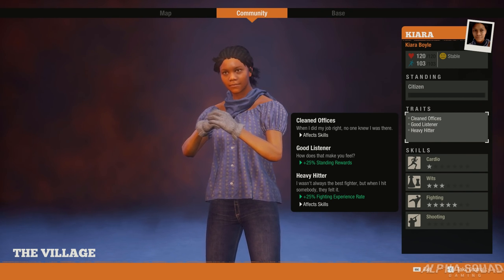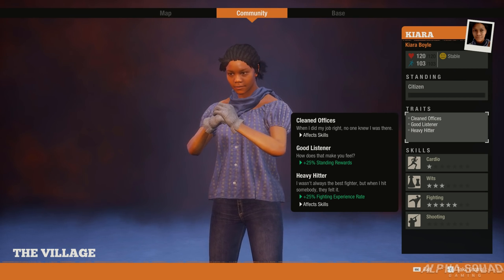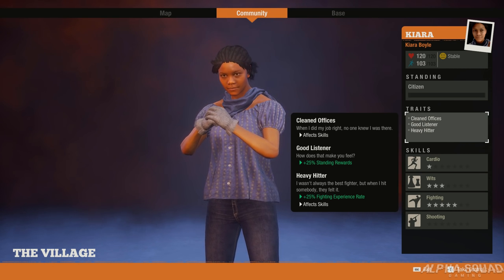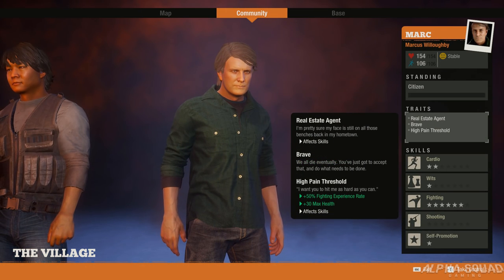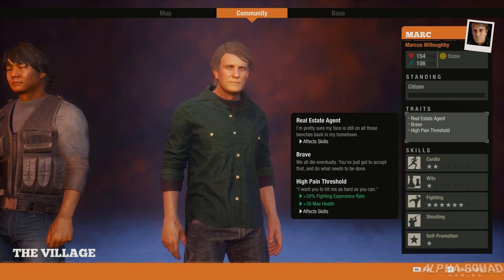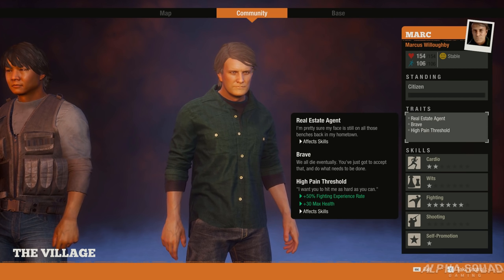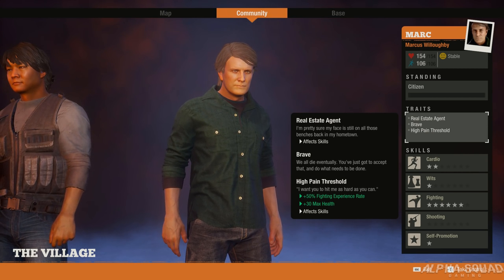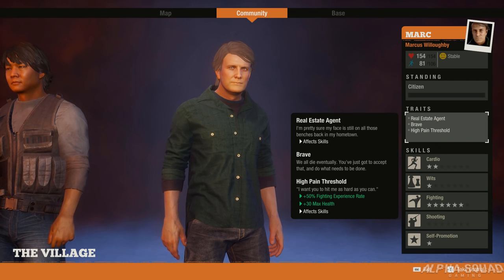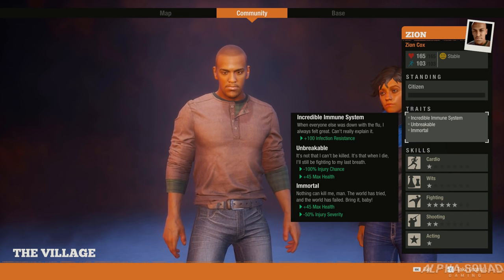Next we have Heavy Hitter, which is probably one of the lower tier ones in this video — plus 25 fighting experience rate. When you're doing melee hits, which most of the time in State of Decay 2 you're using melee weapons, this helps level that up. Then we have High Pain Threshold — plus 50 fighting experience rate as well as plus 30 max health, which is great when going up against a lot of enemies in melee combat.